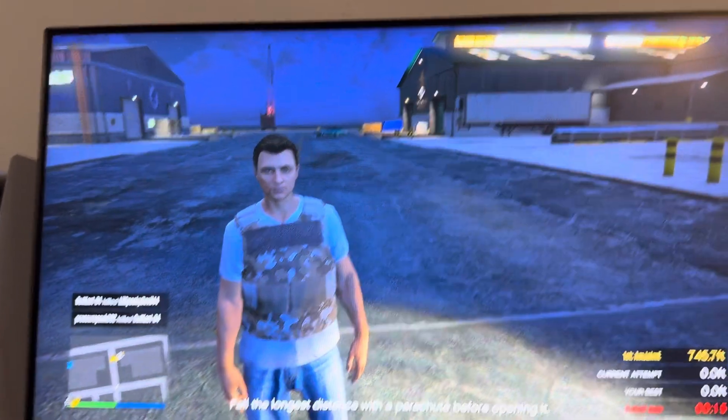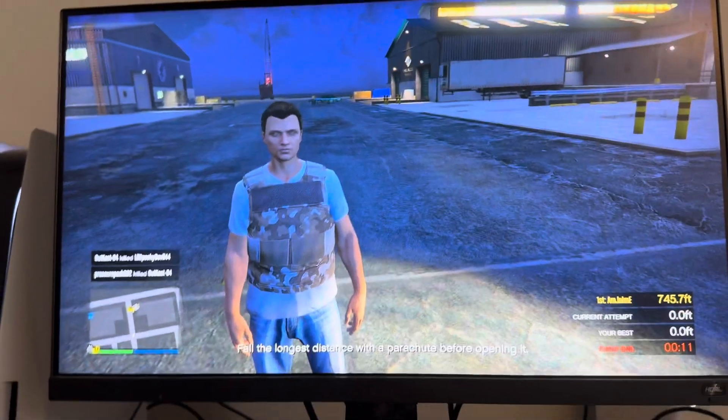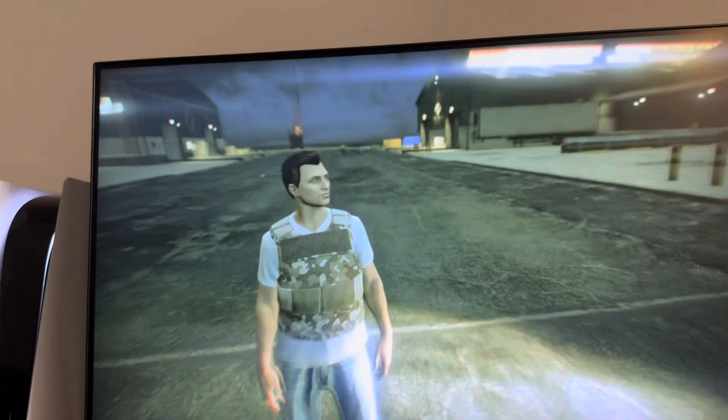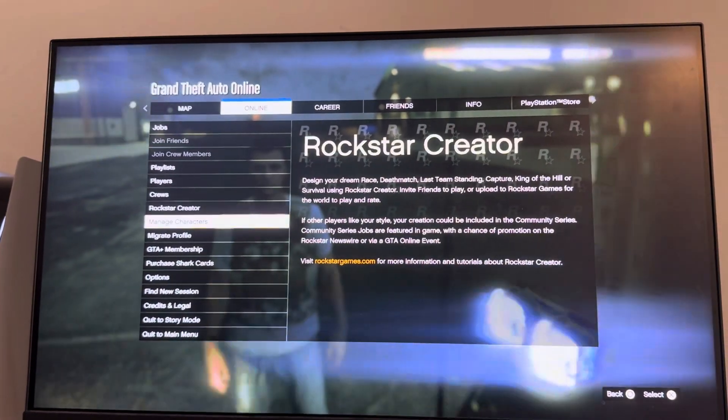What's up guys, it's your boy Wavy. In today's video I'm going to be showing you how to change who can DM you or send you messages in GTA Online. You can change this option by going to Options, then Online, and scrolling down to Options.